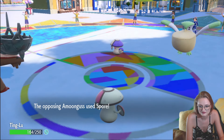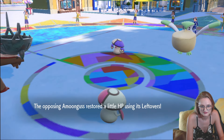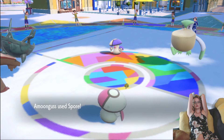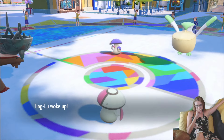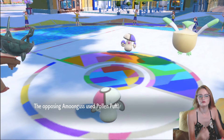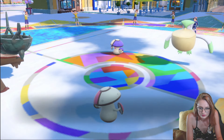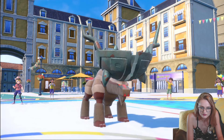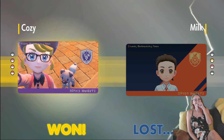Ting-Lu wakes up. Pelipper's back to sleep. Ruination. They tried to score my Amoonguss — can't. Pollen Puff. They finally quit. They finally quit. I was gonna win — it was just gonna take forever.